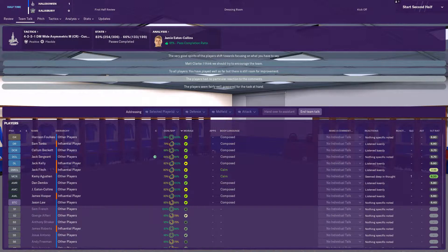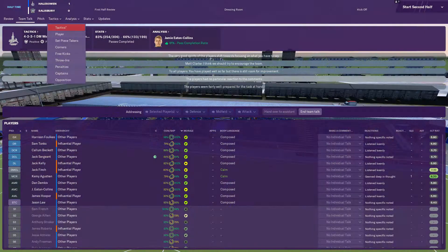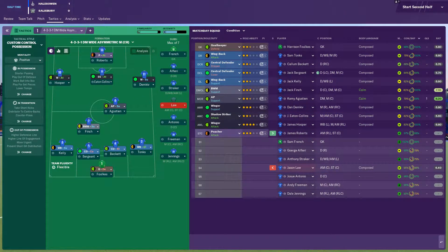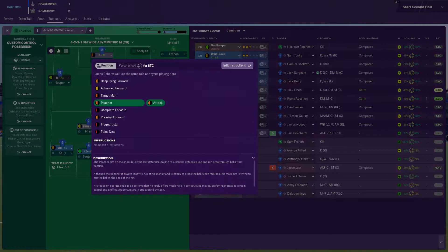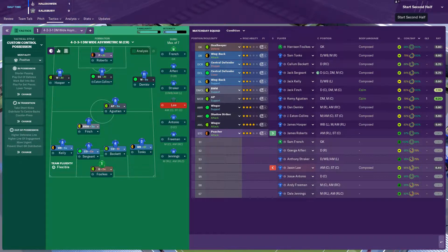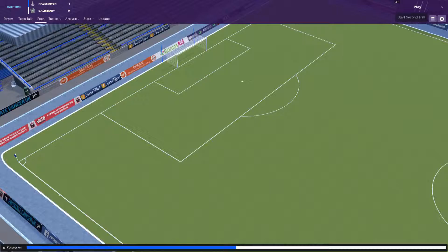We were going to start Roberts. I said no, put Mr. Law on. But Mr. Roberts likes to play right wing, doesn't he? I think we'll leave it like that for now and see how Mr. Roberts gets on. We could really do with another striker, but I don't know how we're going to afford him. Start second half — here we go.